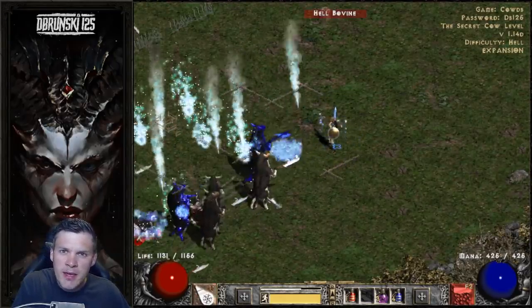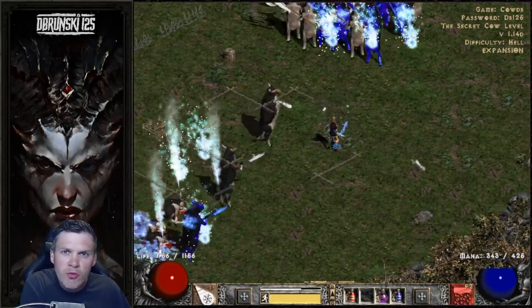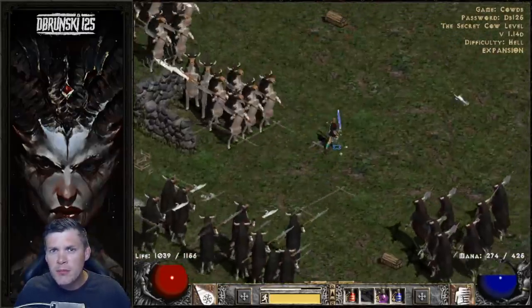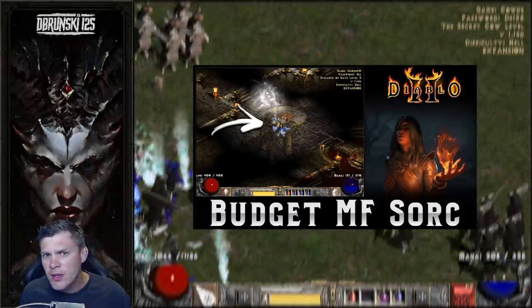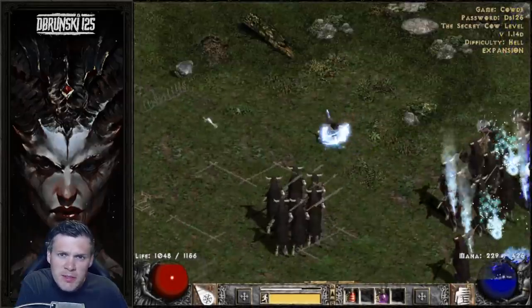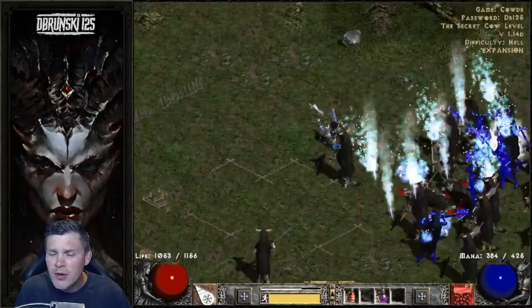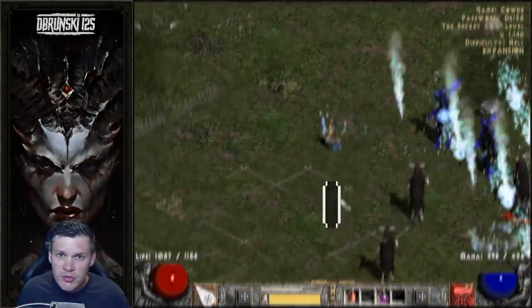I've had a lot of requests to make videos oriented around how to gear up your Sorceress and what items to look for. So in today's video I'm going to basically show you guys the progression of my Sorceress from the previous video I made last week — show you how I've added more damage, better gear, more MF, and cover MF strategies, locations, and specific items to look for.